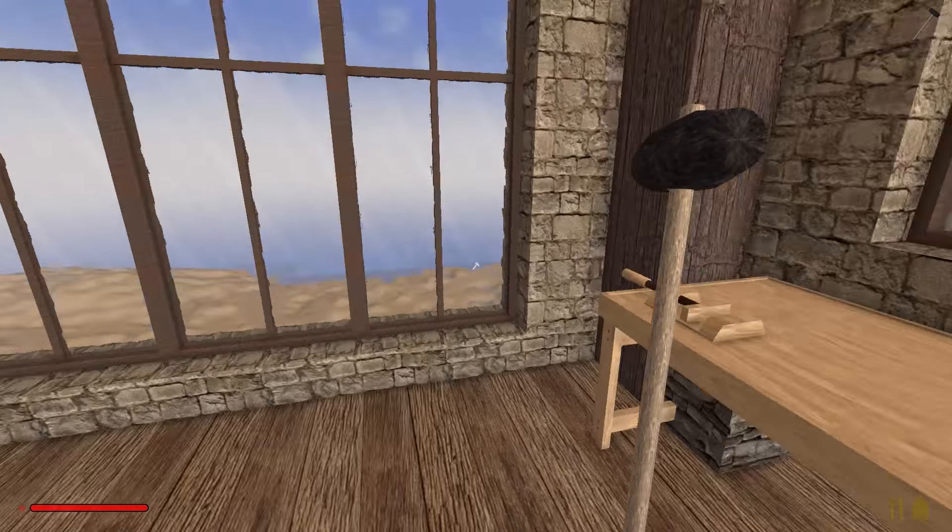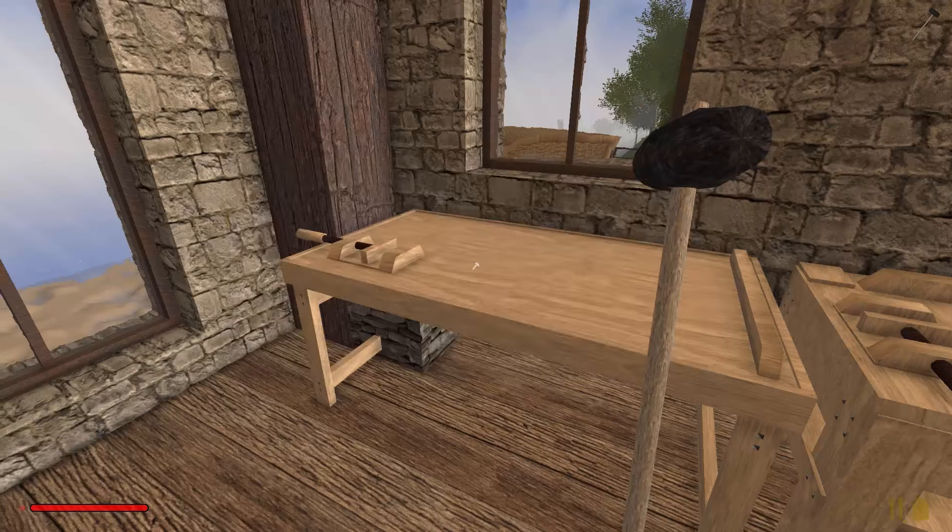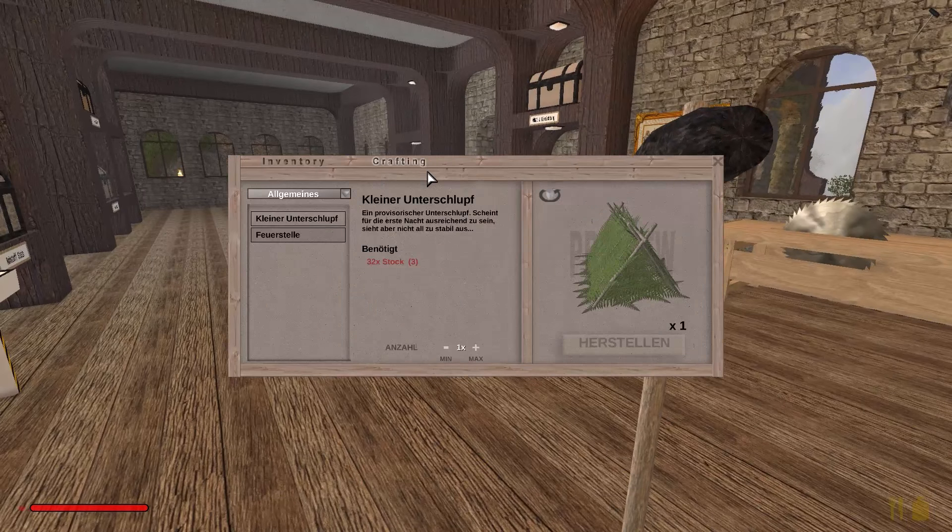Und wir haben hier unten dann Möglichkeiten, Bilder aufzuhängen. Und das ist das Wichtigste, dass wir unten die Möglichkeit haben, Bilder aufzuhängen in diesen ganzen Galerie-Gängen. Das könnten wir jetzt auch theoretisch alles schon mal soweit fertigmachen.